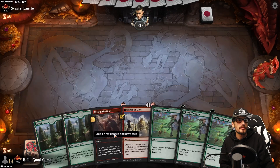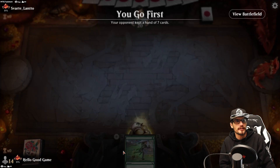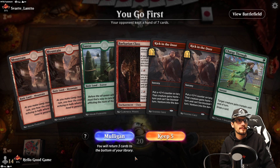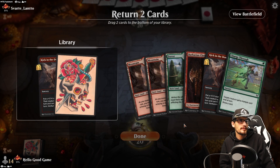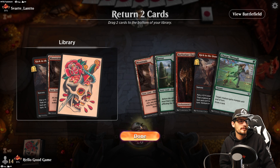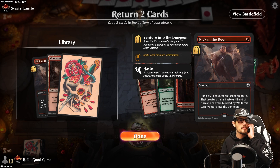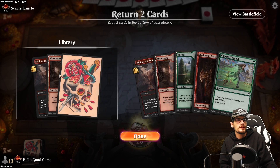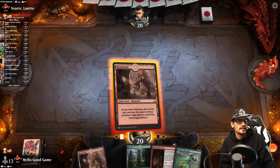This hand is pretty bad, we'll mulligan it. Still a pretty bad hand. It just doesn't get better. Let's toss the Door, keep the land, use the Class as haste. It's a little expensive but by the looks of things we'll have time — we're not in a hurry.